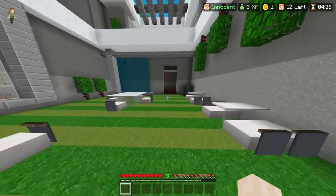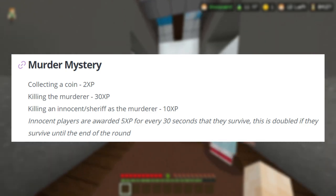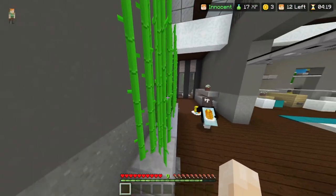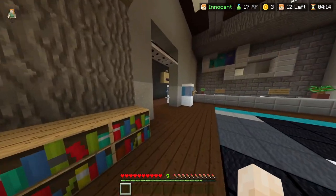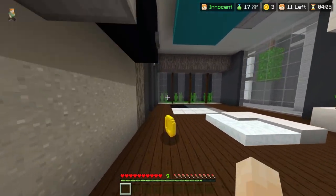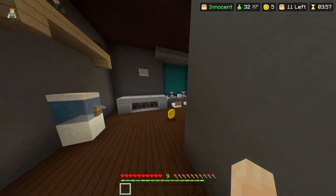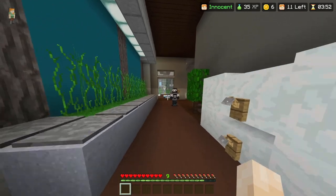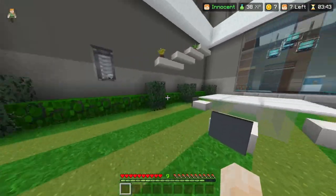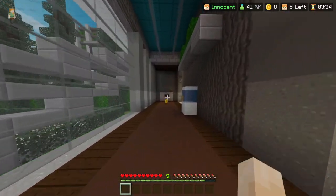Now let's move on to Murder Mystery and explain how XP works there. For every coin you collect, you get 2 XP. If you kill the murderer, you get 30 XP, and if you kill someone as a murderer, you get 10 XP. As an innocent player, you get 5 XP for every 30 seconds that you're alive, and that amount gets doubled if you survive till the end. If you're playing innocent, always collect as many coins as possible. You could theoretically delay the game for up to 100 survival XP, but you're probably better off speedrunning it and trying to kill the murderer. As a murderer, kill as many people as fast as possible to rack up XP. There's no XP reward for winning a game, so just try to rack up as much XP as possible while playing.